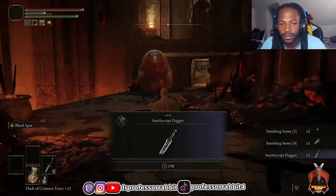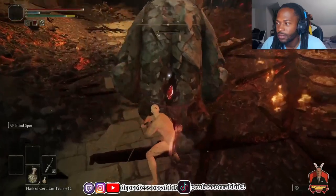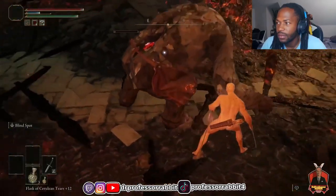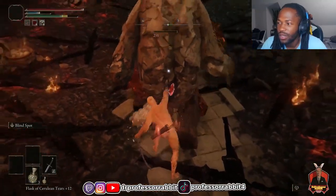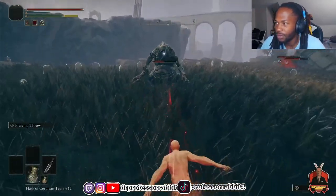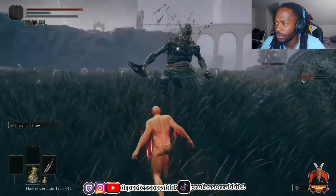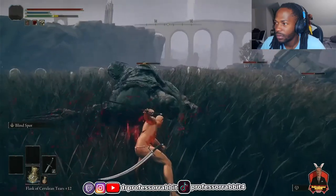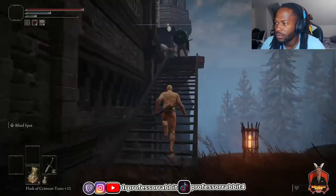After gathering all the smithing stones in the area, including drops from the golems, here was my upgrade stone situation — not bad. However, this would all be for nothing if I couldn't find at least 12 level-one smithing stones. Outside I tried out the Smith Script Dagger throwing weapon on the big ogre enemies — the damage and range is underwhelming, but I figured out you can abuse the jumping heavy attack to land repeated headshots, leading to easy staggers.